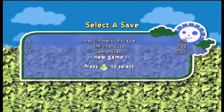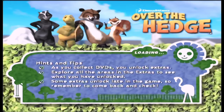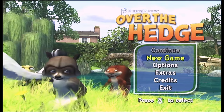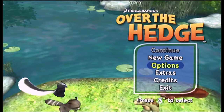Let's open up slot number four — I think you can only have four slots available at a time. Let's look at the extras quickly: you can get collectibles in-game, and there's concept art, movies, music, and original comics. You haven't unlocked any extras yet, but that's going to change. Let's start a new game, make sure subtitles are on, and set the difficulty to hard so I can show you how to get through it.